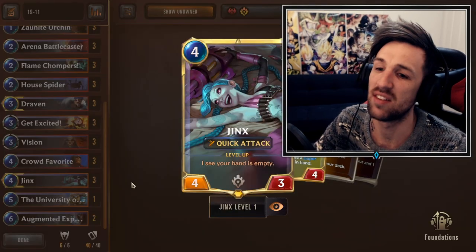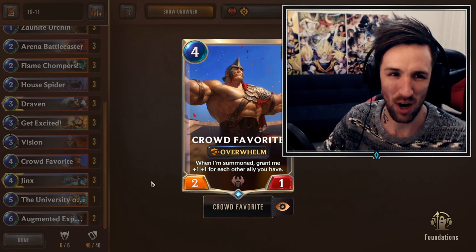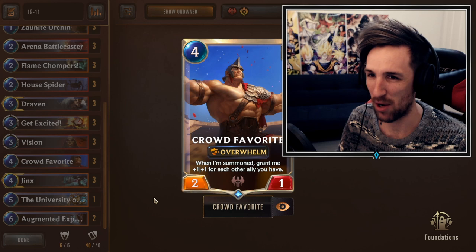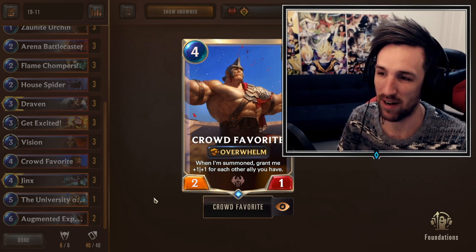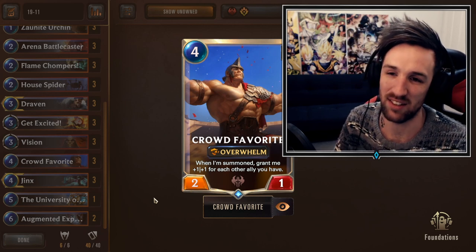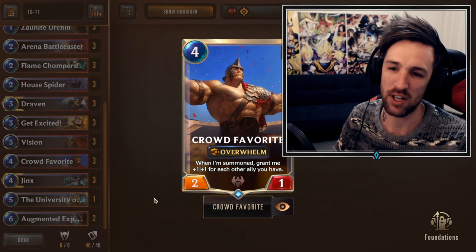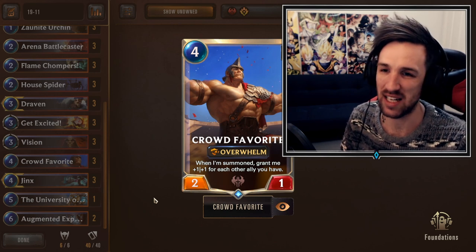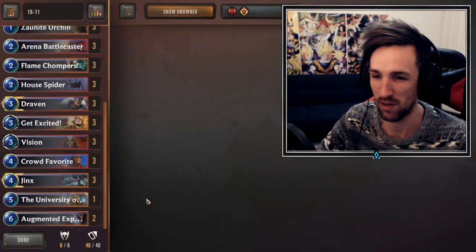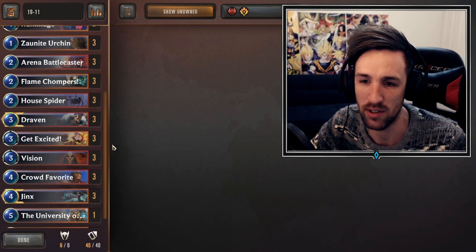Three Jinx is pretty staple for the deck. At the moment, we're bumping up Crowd Favourite. Crowd Favourite stonks are kind of rising because we're going more wide - we're running Arena Battlecaster, Poro Cannons. Crowd Favourite is definitely finding a suitable home and it helps you push faster. This deck has turned into a little bit of a unit-based deck. It's probably one of the only decks that can truly go for the unit strategy and not be punished. Crowd Favourite is definitely a fantastic card and we're bumping up the stonks on it.